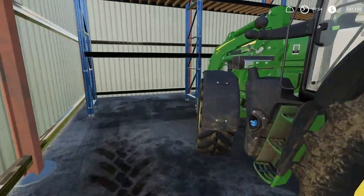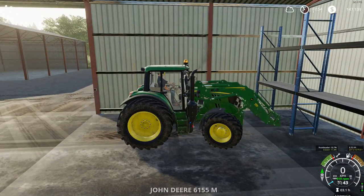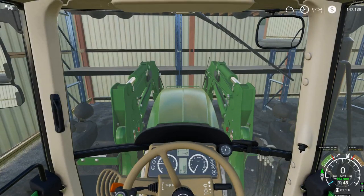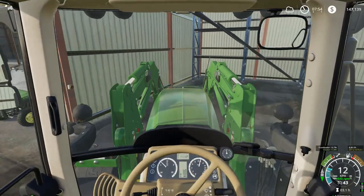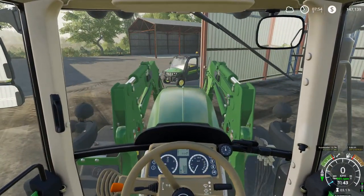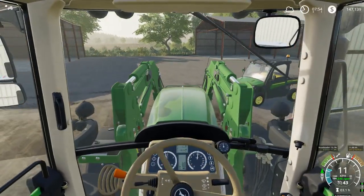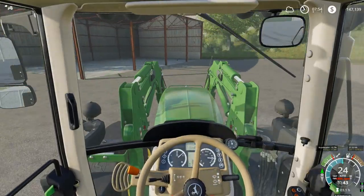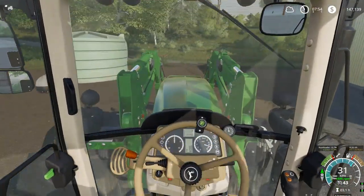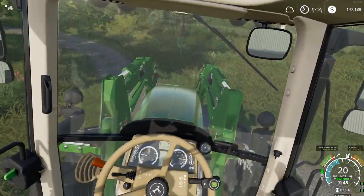Here's the John Deere. We have a couple of older John Deeres — I think it's a 6920 with a front end loader, and we also have a 7810, which is a little bit older. The 7810 would be like an early 2000 model, and the 6920 I'd imagine would be like a 2008 or 2010 model. Something around there.